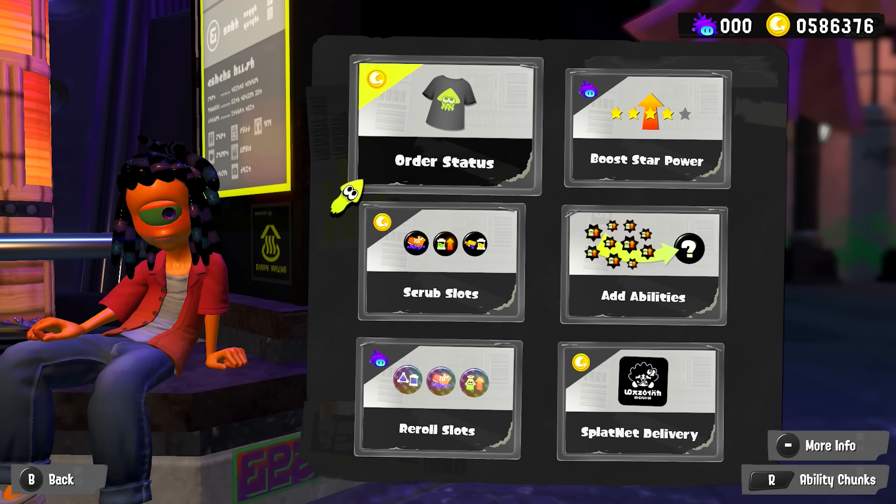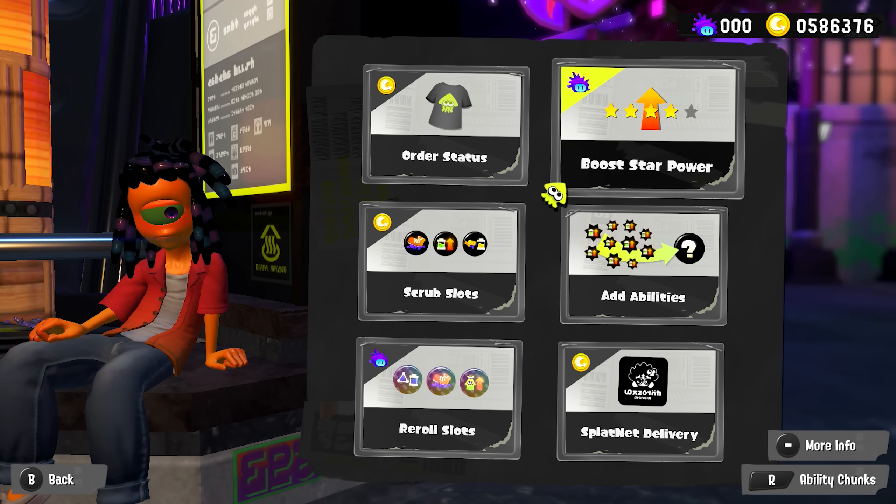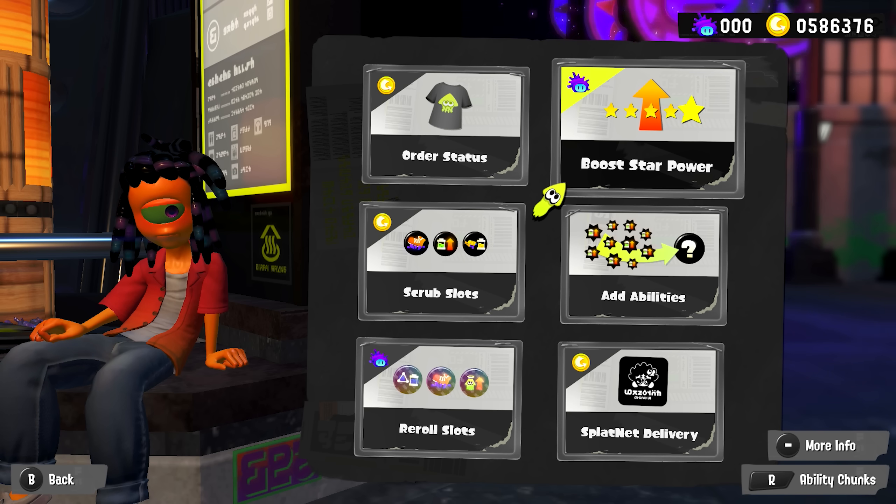So that's the first thing you can do with Sea Snails. You could already do that in Splatoon 2, so nothing new there. But now there's a new option, which is Increase Star Power.